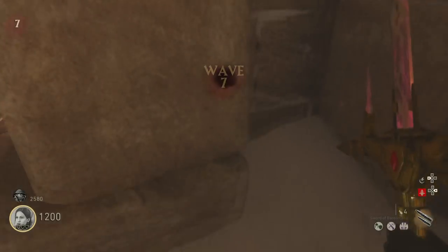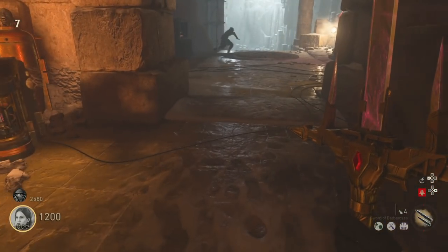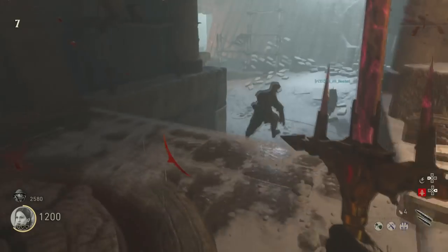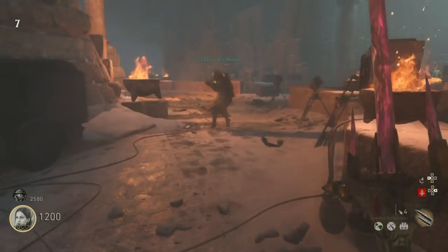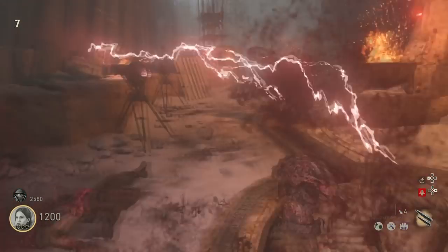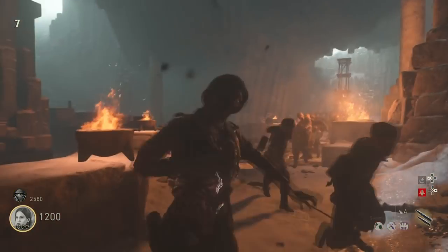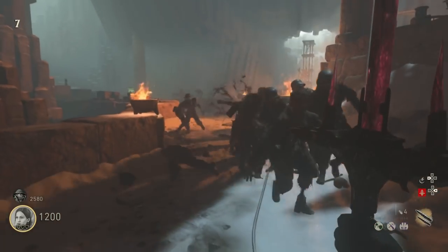The sword is much better than I thought. There's a special attack where you swing the sword at one zombie by pressing the left trigger, and then if you press your melee button — for example if you're playing on tactical you press circle — it will shoot a charge out at all the zombies. If there's one zombie that is already red, it's going to end up killing all of them.